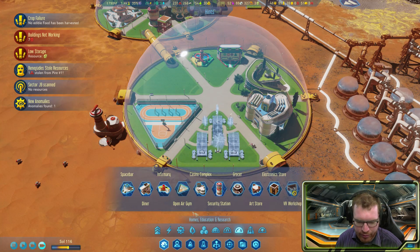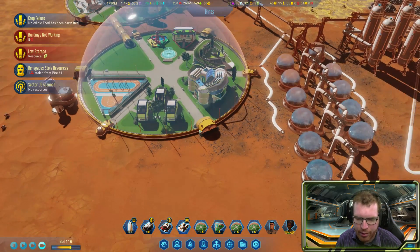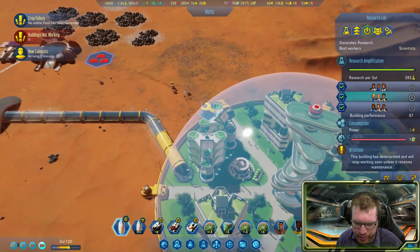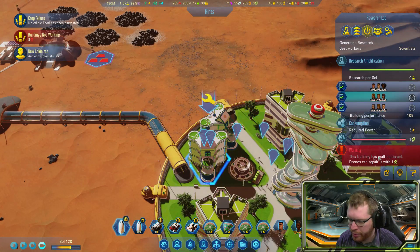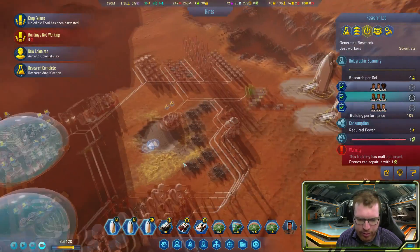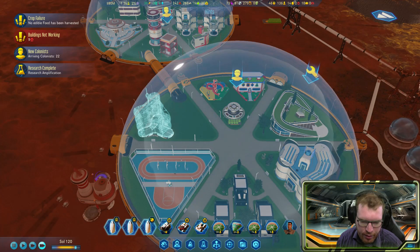Anomaly found — nice. What about putting up a grocery so they can get some food close by? They have schools, a place to work, a gym. This is a nice dome — I would live here. Now we have two full work shifts and all our science labs are full as well, so everything is functioning well apart from one. I have more electronics incoming and I hope that's going to be enough to get my research complete. We just got the amplification tech so we can begin to amplify the sensors. I'm going to put up another research lab as well.